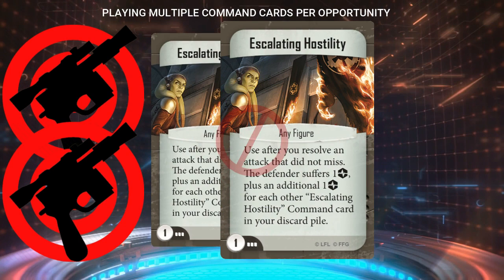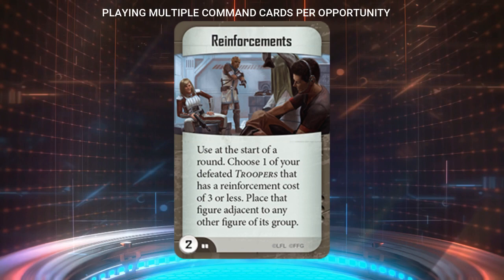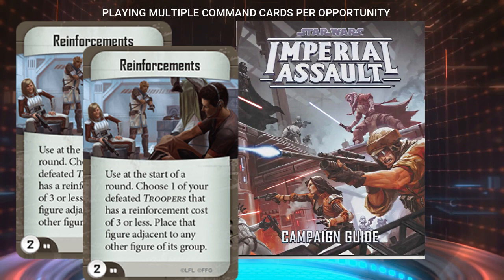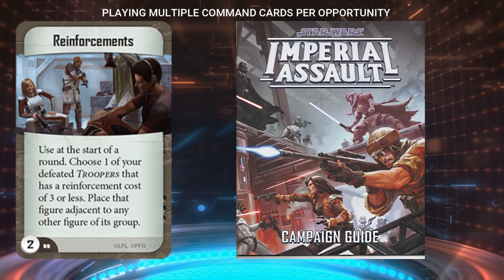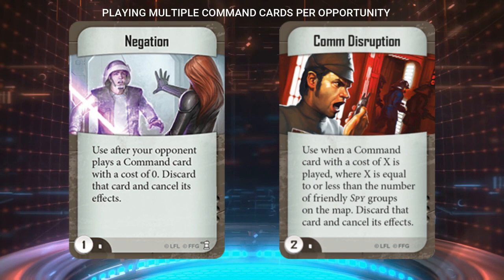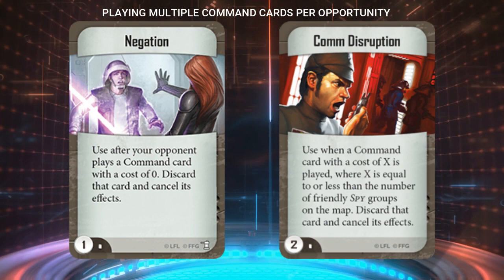You must wait until a new opportunity to play the card arises. The mistake I most often see is with the card Reinforcements — perhaps because players are so used to reinforcing multiple figures in campaign, I often see new players to Skirmish trying to play two copies of Reinforcements at the end of a round, which is not allowed. You can only play one copy during each round. Also note that this restriction still applies even if your command card got negated by something like Negation or Comm Disruption, because you still technically played the card even though its effect didn't resolve. Remember: per opportunity, you can only play one copy of a command card.